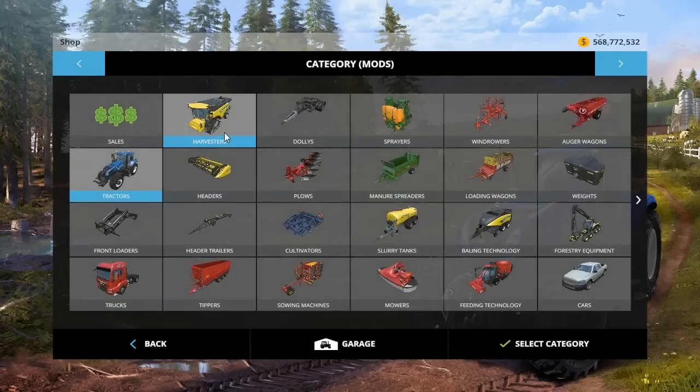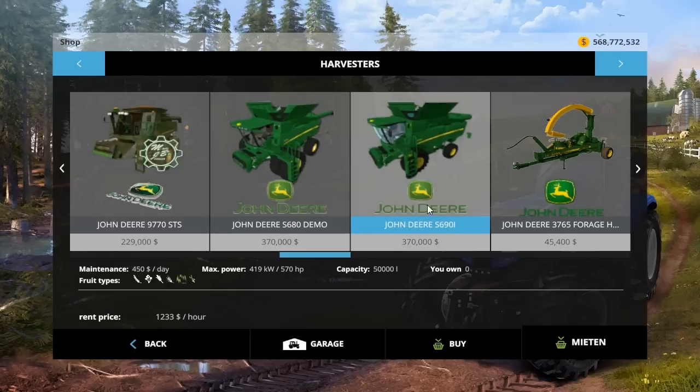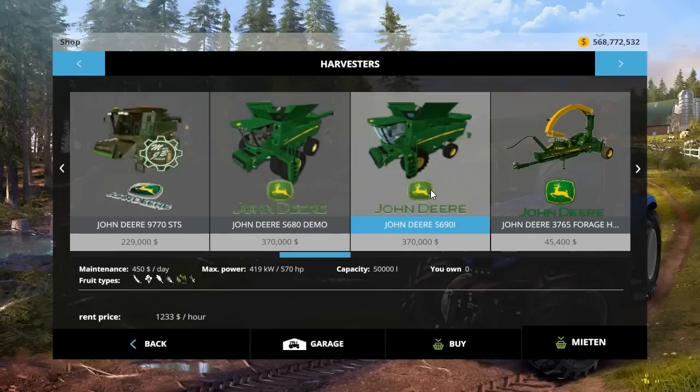Alright, that's it for tractors. Under harvesters, we have the John Deere S690i. If you remember, I never spotlighted this but you may have seen the S680 - the demo has a weird straw swath texture, it's like 10 feet behind it. So we're going to go ahead and buy this. I've seen pictures of it from Linda JB - I can never get his name right. It recently came out and it's $370,000 to buy, $450 a day to maintain. It has 570 horsepower and the capacity is 50,000 liters.